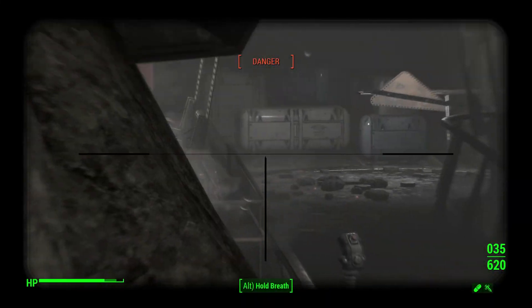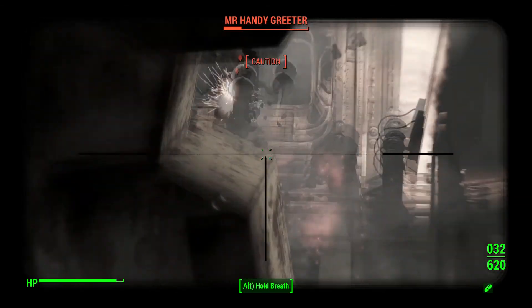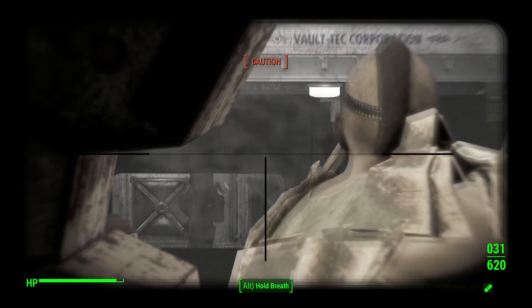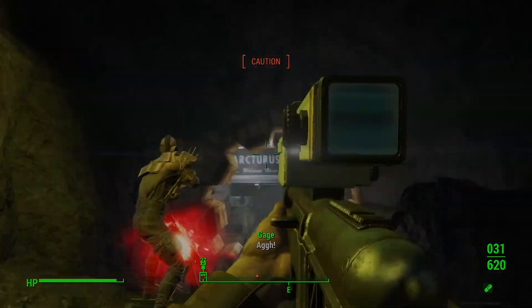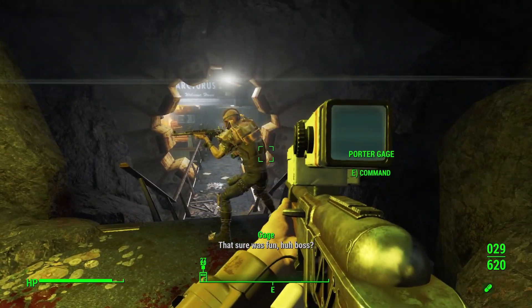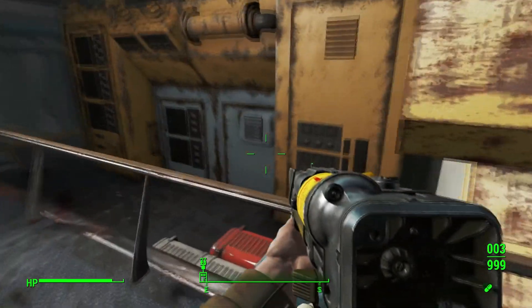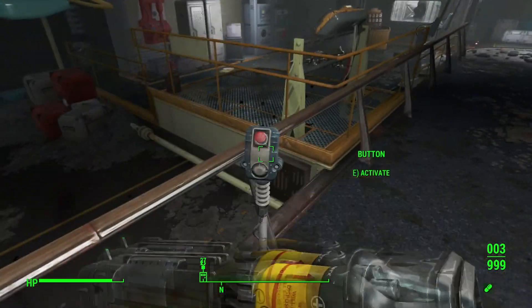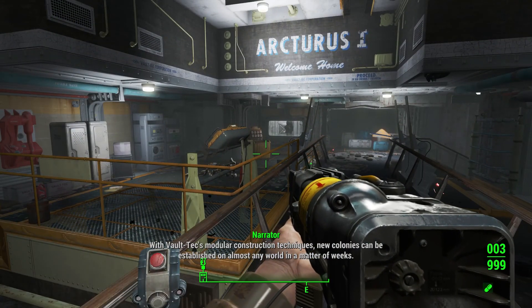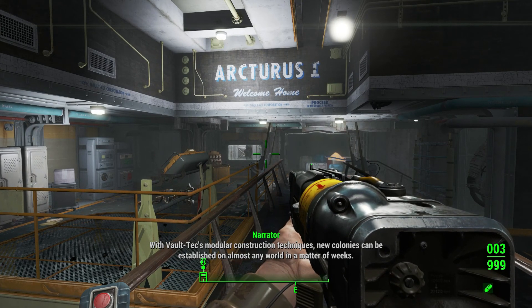Got a couple things shooting at us from down here — another laser. Take care of that, take care of this loser. We got another turret — where is it? Get all the way, Gage. Yeah, it was fun while I did all the work and you just stood there as basically a shooting target. Let's listen to what they have to say. With Vault-Tec Modular Construction techniques, new colonies can be established on almost any world in a matter of weeks.